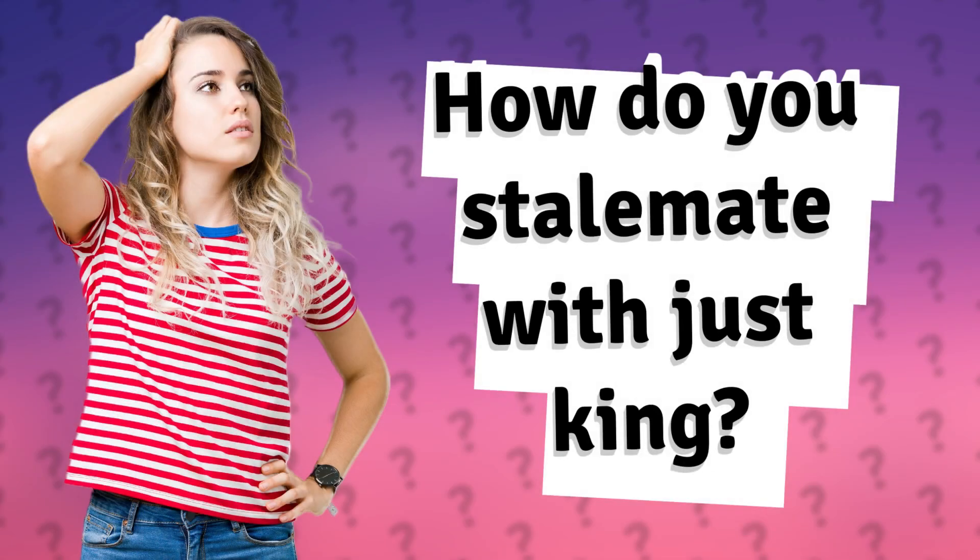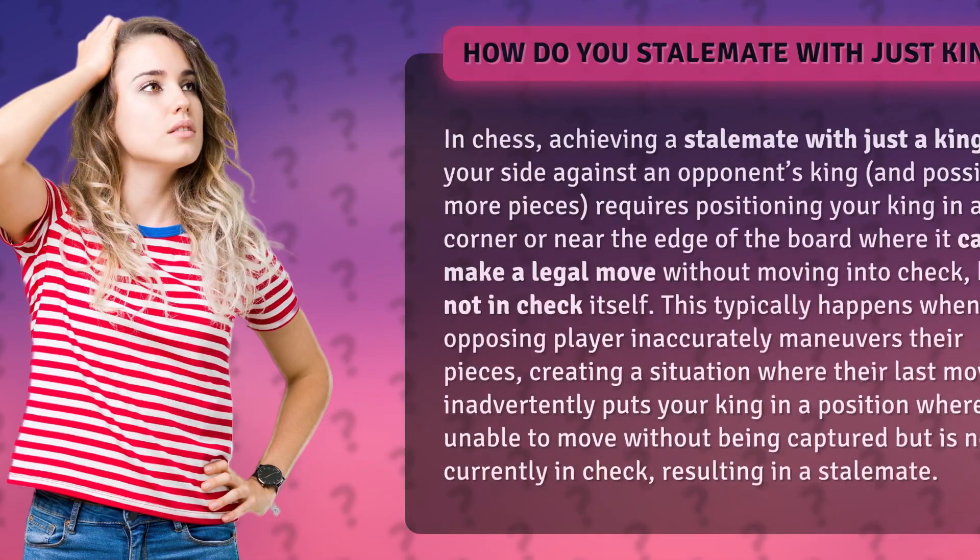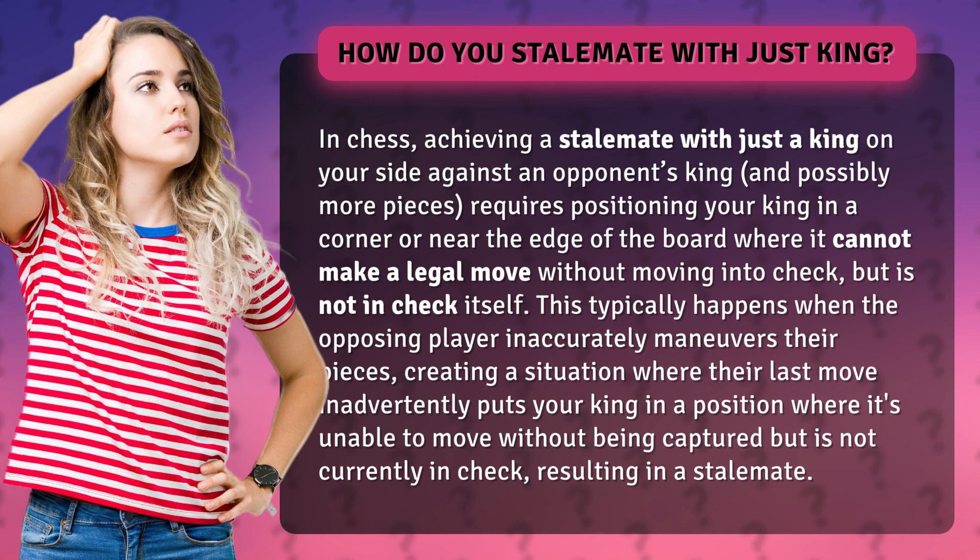In chess, achieving a stalemate with just a king on your side against an opponent's king, and possibly more pieces, requires positioning your king in a corner or near the edge of the board where it cannot make a legal move without moving into check, but is not in check itself.